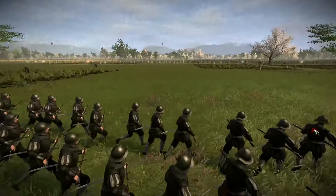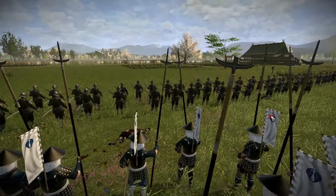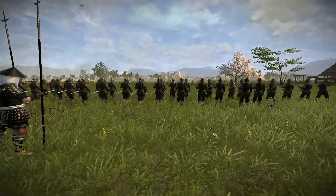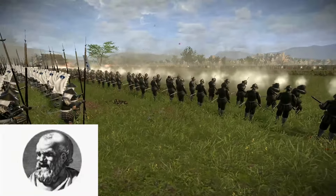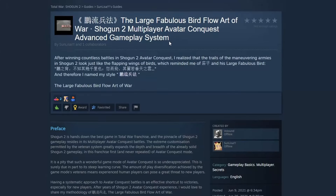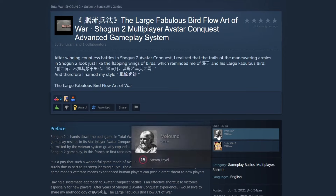Pike and Shot has been an integral part of Shogun 2, specifically in multiplayer, for quite some time. Its main champion and innovator is Sun Lisa, who along with Voland, another Shogun 2 content creator, wrote a Steam guide. For the purpose of this video I'm going to cover only the highlights, but I recommend you read it fully as it covers Pike and Shot Warfare and also gives tips on Avatar Conquest. I've left a link in the description.